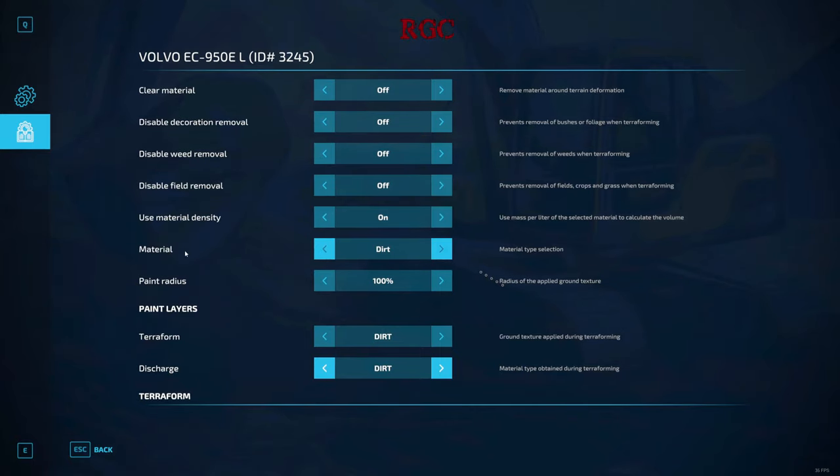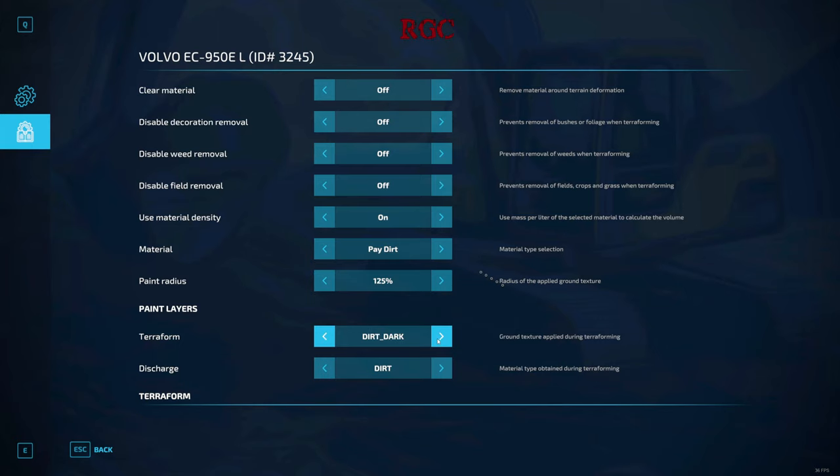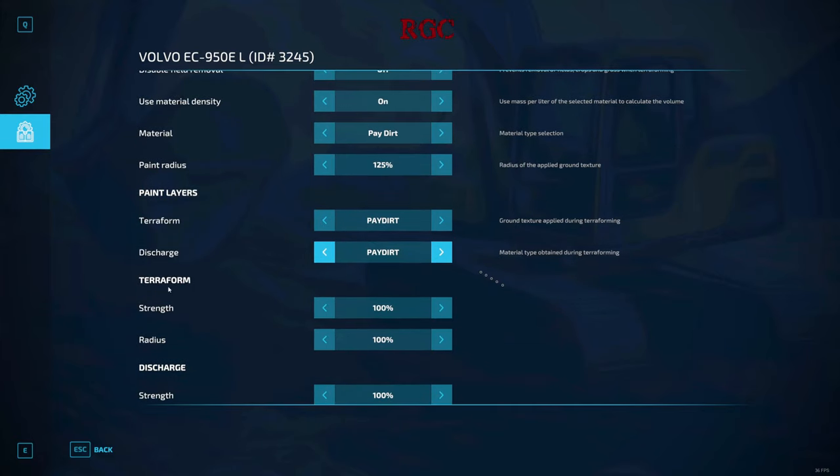This material setting is the material you're digging. We want to dig pay dirt out of the ground, so we're going to switch this to pay dirt. This paint radius sets the radius outside of the bucket where you want to paint the ground. I always go up a little bit so you can see a different texture painted to the ground around your bucket — 125 is a decent size. Your paint layer is the layer that gets painted on the ground, so we switch that to pay dirt so it matches what we're digging.